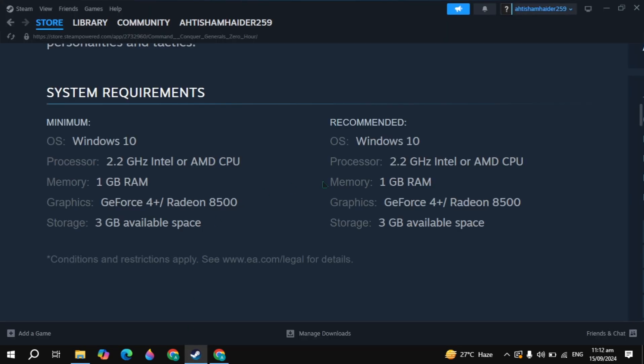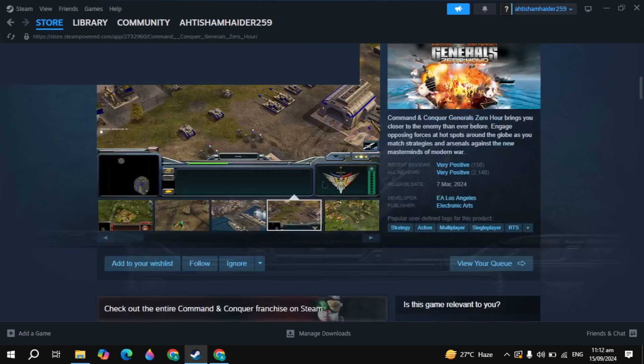Then open Steam and launch your game — your problem should be fixed. If it is not fixed, lower your FPS and also lower the resolution in your game settings, then launch the game. This will definitely fix any crashing, lagging, or freezing issues in General Zero Hour.